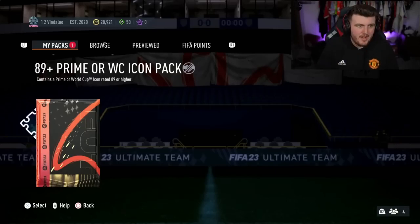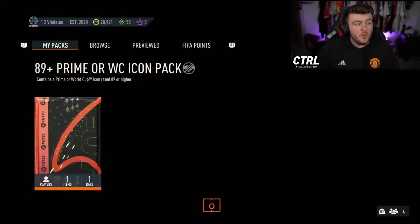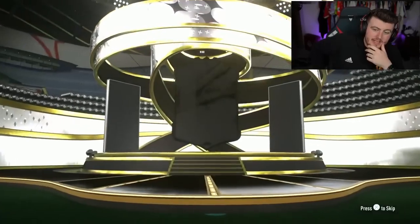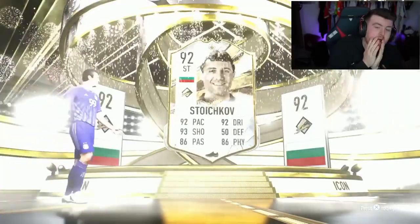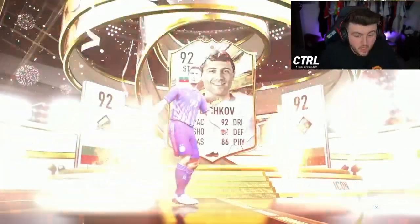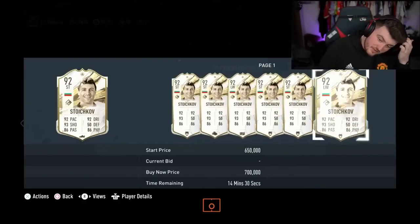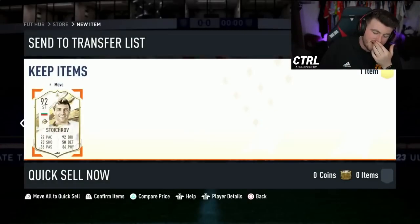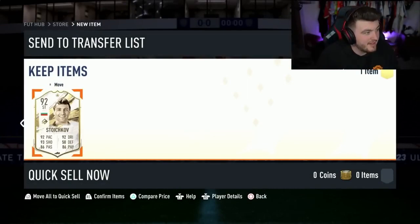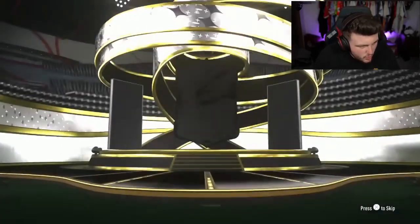Rammer's pack next — One Two Vindaloo, 50 FIFA points. Will the FIFA points trick work here or does it have to be 100? Let's find out — it's a Prime Icon! Oh, it's Stoichkov — I thought it was Postecoglou for a second. Stoichkov is pretty good though — he's not worth a huge amount but his pace, dribbling, and shooting are all solid in game. He's still 700k so that's pretty good. I always get Bulgaria and Hungary mixed up — poor geography from me!